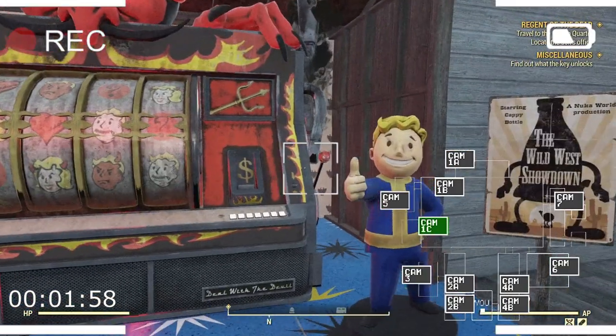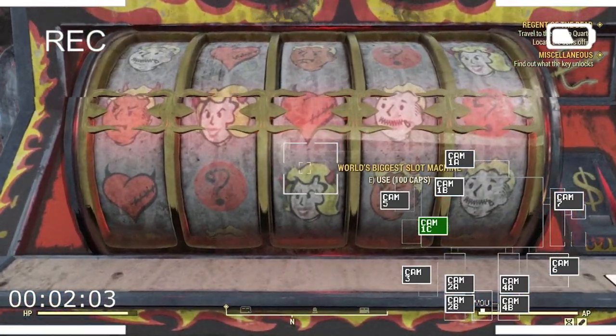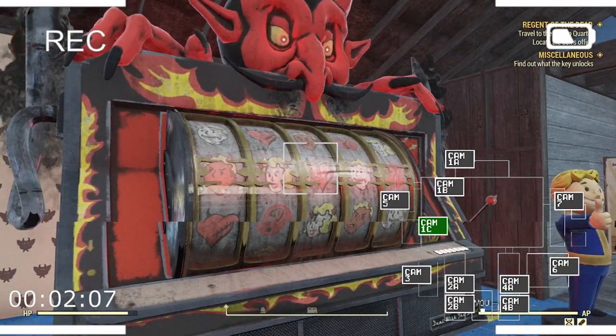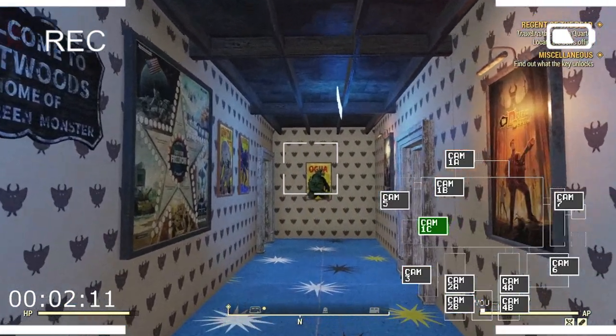Moving over to the left, we have the world's biggest slot machine. Nothing really special about it — just a slot machine to spend caps in, hoping to get more caps. You get this plan from either the weekly plan of the Atlantic Expedition, or you can buy it from the White Spring Refuge.